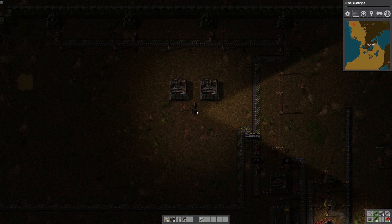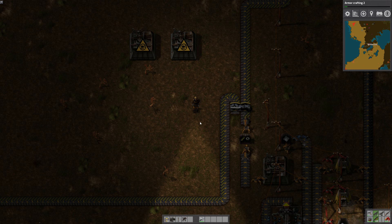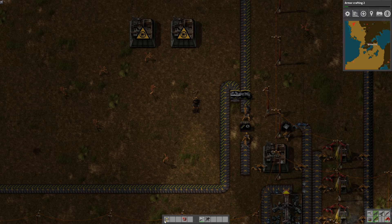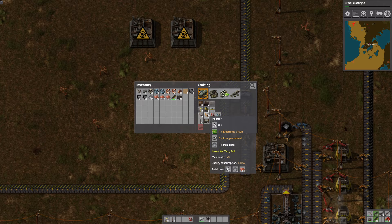We're going to take that inserter and put him right there. Take that one and put him right there. I'm going to need transport belts, short inserters, and four of those. I'm going to build a long-handed inserter. We're going to have two inserters right there and right there. Run the copper line just like that.